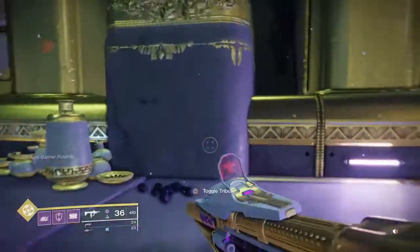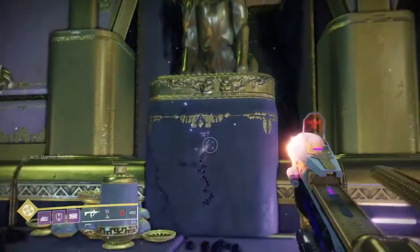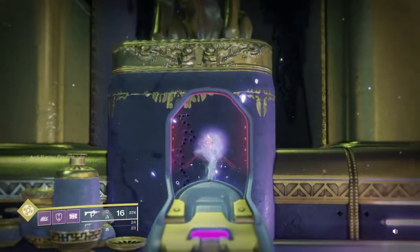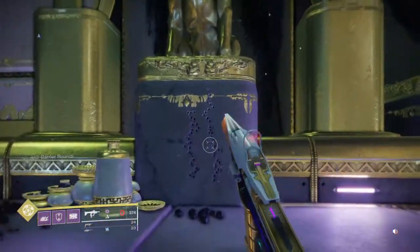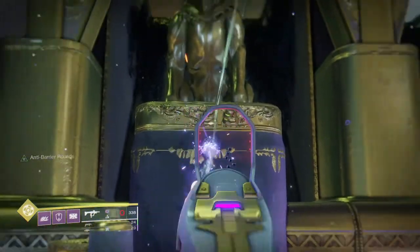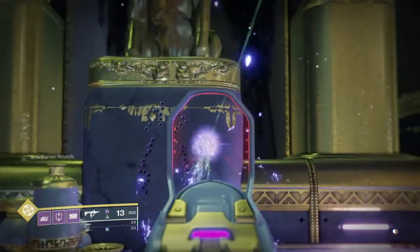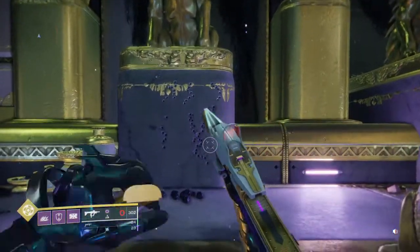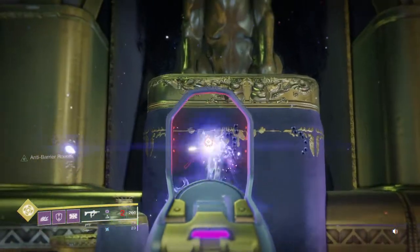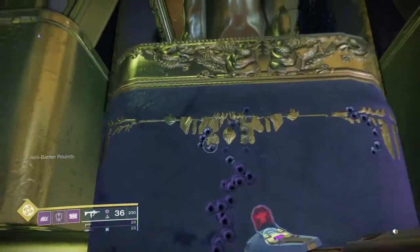Let's look at the Recluse's recoil. It's pretty straight up, mostly vertical — swaying a little bit to the left. It's not very consistent, kind of all over the place, but mostly vertical. There's some RNG in there; it kind of sways a little bit to the left.